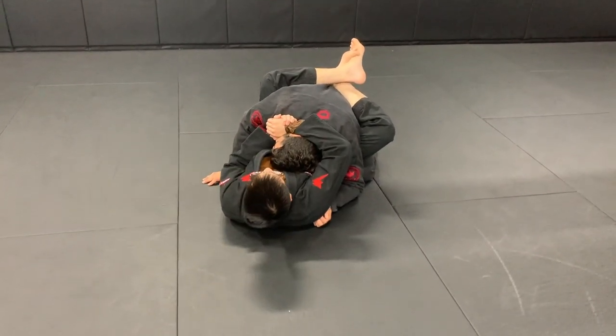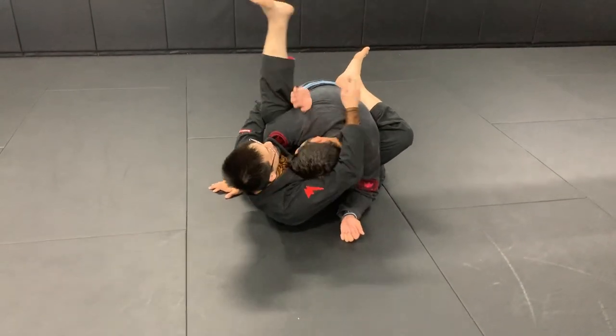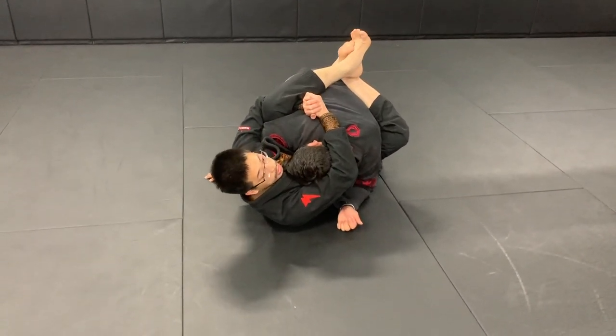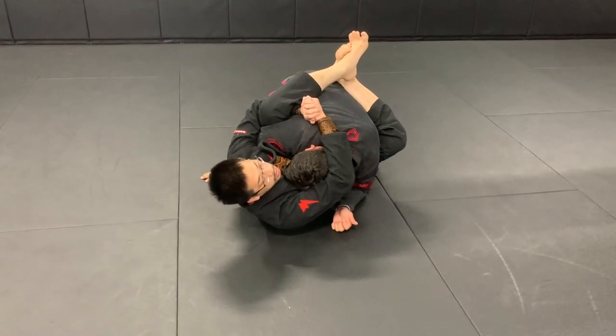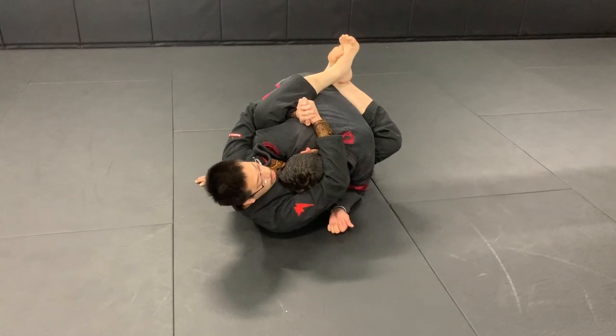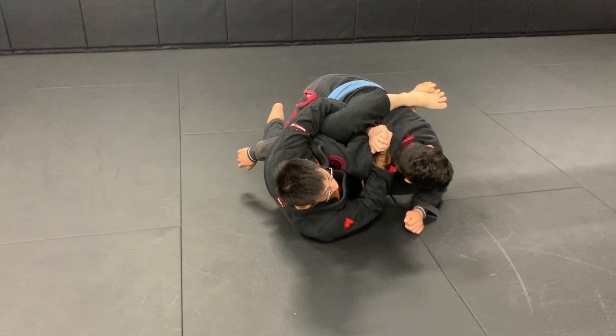Once I'm here, I'm going to go ahead and punch down, and I'm going to trap his arm by going under my leg and double gripping my hands together. If I can't, then I'll do an S-grip, but double gripping should work the majority of the time. From here, I'm just going to open up my arm and push his neck down to the side.